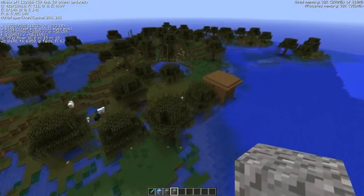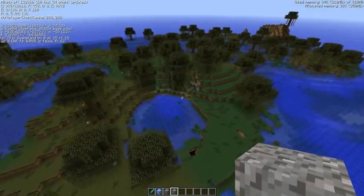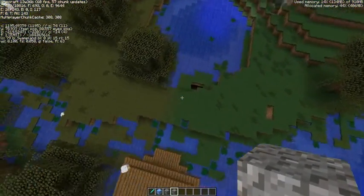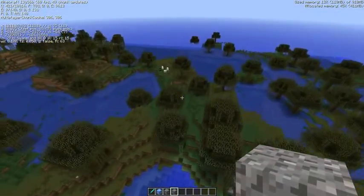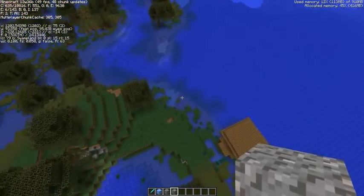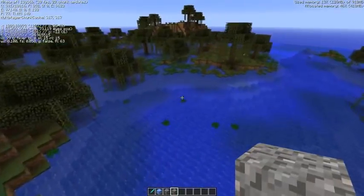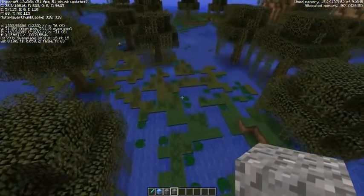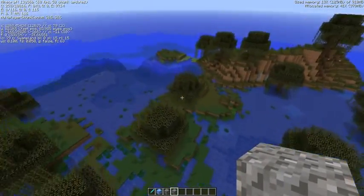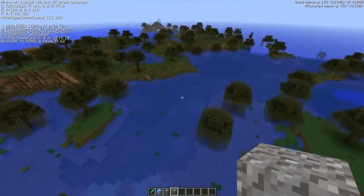This one isn't a new biome but I wanted to show the swamp changes — different shades of green are spread throughout, and near the shorelines you'll see little staggered dirt blocks thrown about. It just adds something nice to the biome.